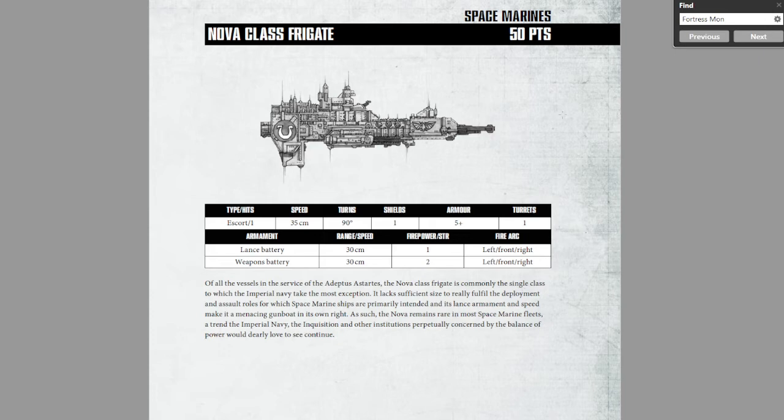Now it is quite expensive at 50 points, but you are getting what you pay for. This is ultimately one of the greatest sources of firepower that the Space Marine Fleet has when it comes to direct ship-to-ship combat. In my humble opinion, Novas should ultimately be a must-take. You should have at least 6 of them in your fleet, because you need the firepower and the maneuverability in order to actually cause the damage that's essential to win a game.